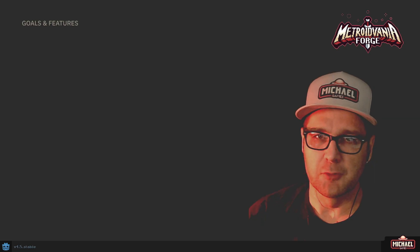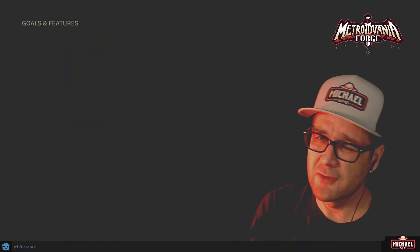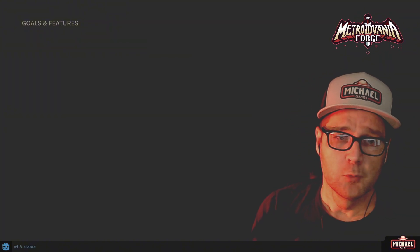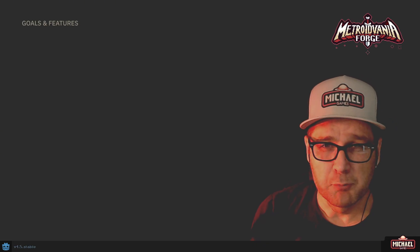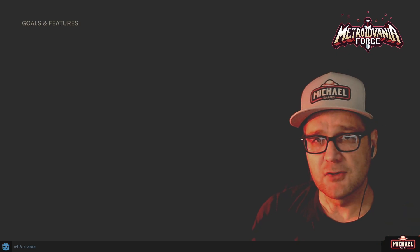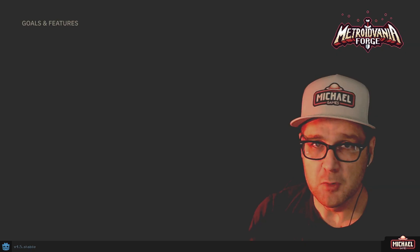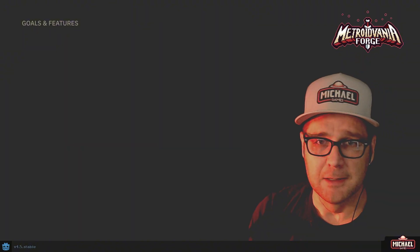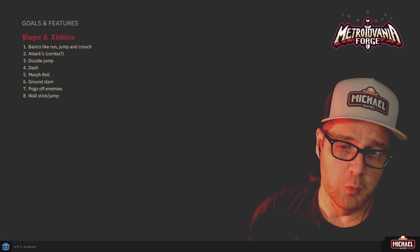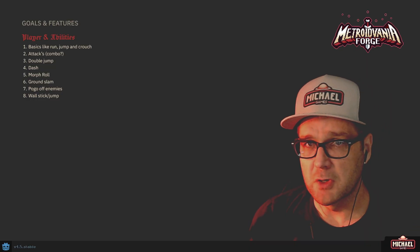I love Metroidvanias and this is the box we're working within. When we look at the goals and features required to make a Metroidvania, we have to consider it's most likely a 2D action platformer — that's where I'm going. It's going to feature non-linear exploration, and we need progression and discovery unlocked by player abilities — that's integral to the Metroidvania. For player abilities, we need basics like running, jumping, and crouching, plus the ability to attack.